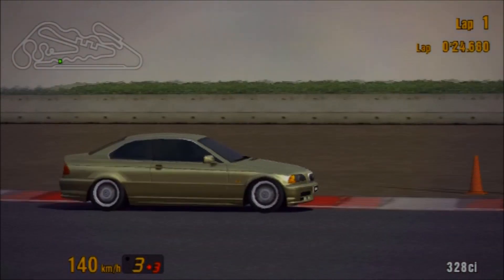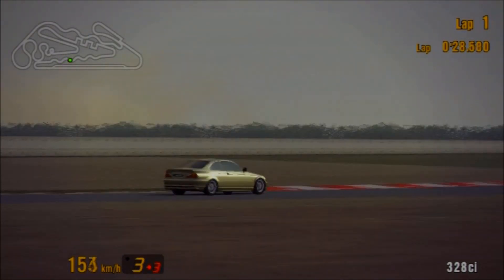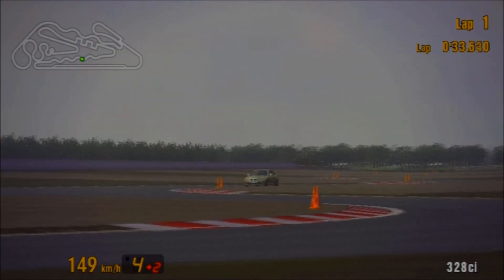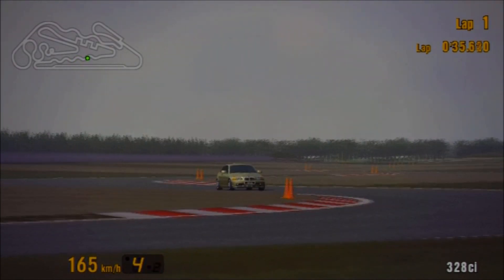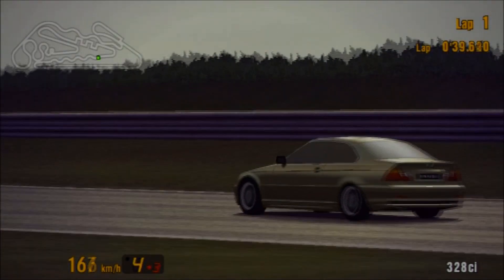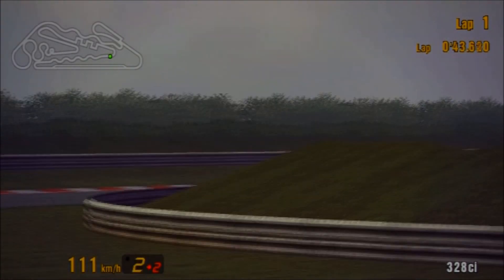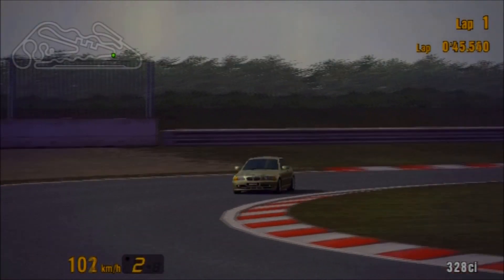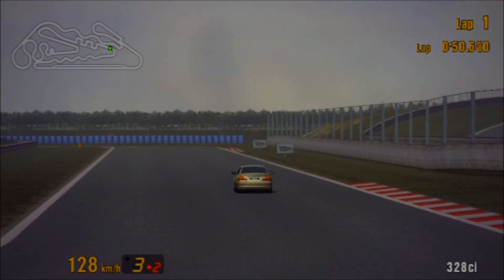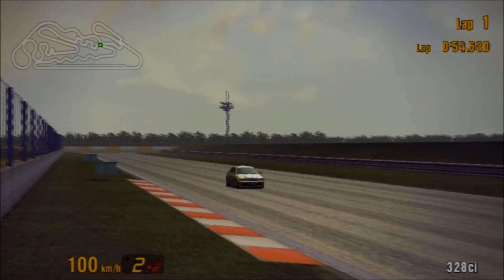The only options are really to have it this way or to have it in a small 4x3 box with a massive black screen around the sides. I've sped up the video a little bit to help with it. You could always just listen to the episode instead. This particular vehicle is not exclusive to Gran Turismo 3 — it was also featured on Gran Turismo 2, and the car is the BMW 328ci Coupe. It's a vehicle I personally found easy to forget was on Gran Turismo 3 because I never used it back in the day.